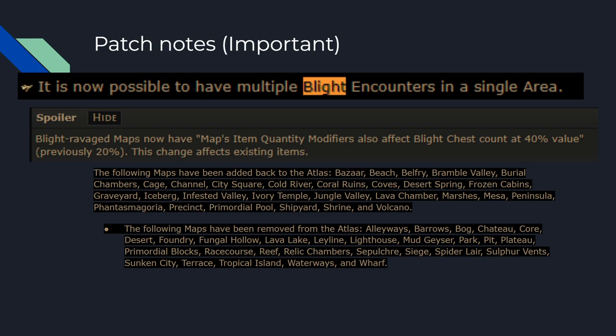Some maps were added and some deleted. The main additions I liked are we got back Burial Chambers — Jungle Valley is pretty cool, Iceberg is fine, City Square, Volcano, Messes is pretty quick. What we lost: Alleyways, Ley Line, Lighthouse, Park, Spider Lair, Tropical Forest, Waterways, and Wharf. Oof.